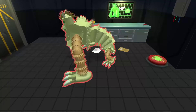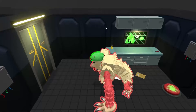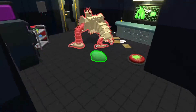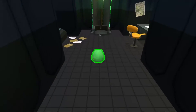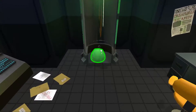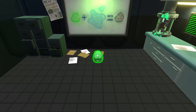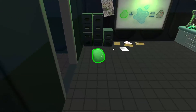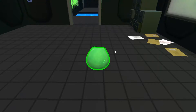This monitor shows the key to get out of the possessed creature, which is Q. This end tube is featured at the end of every level to show where you need to go to finish the level. This whiteboard shows that the slime cannot go in the water, otherwise it will die.